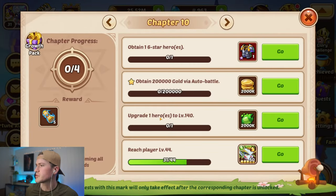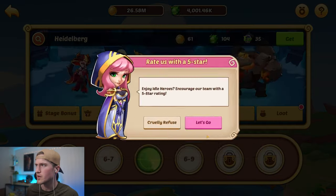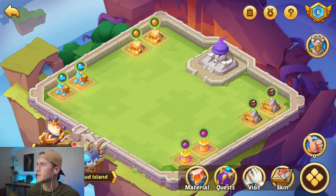We go into the chapter mission — we need to hit level 44. We will claim everything from here, which gets us all the way to level 53, and we can now continue our chapter missions.